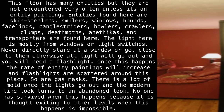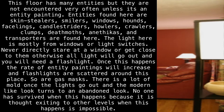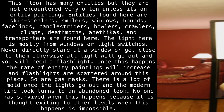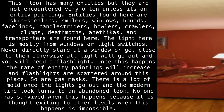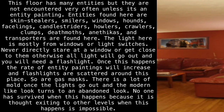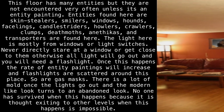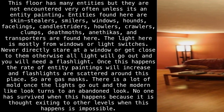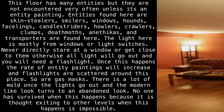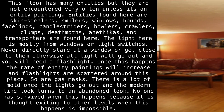Never directly stare at a window or get close to them, otherwise all light will go out and you will need a flashlight. Once this happens, the rate of entity paintings will increase. Flashlights are scattered around this place, as are gas masks. There is a lot of mold once the lights go out, and the modern-like look turns to an abandoned look. No one has survived when this happens, because it is thought that exiting to other levels when this happens is impossible.